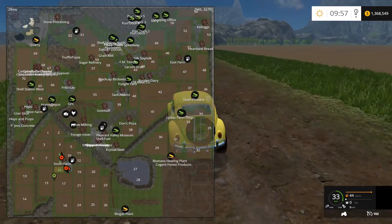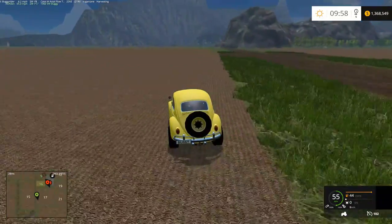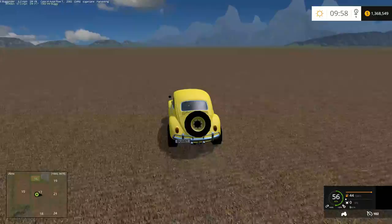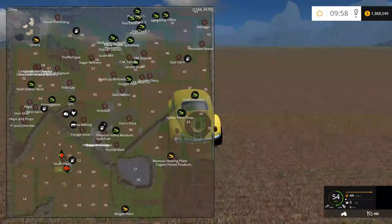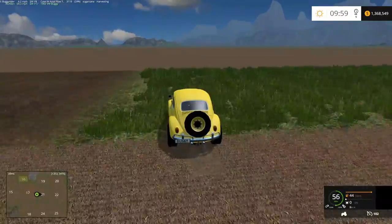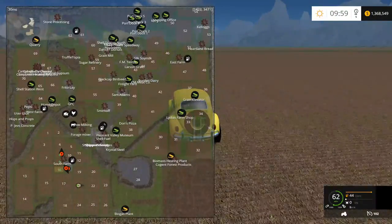We started out by the Shell Station — that's where the shop is. When you start this map, you do have to make your own seeds, your own fuel, and your own fertilizer. The map comes with crops planted that you need to start with. We currently own fields 8, 9, and 16 down at the south farm. We've already harvested those crops, and they've probably been replanted a couple of times by now.